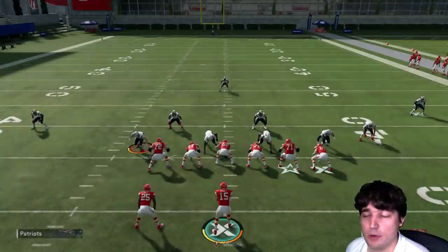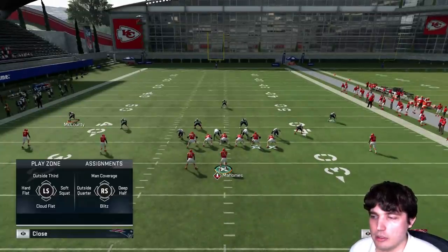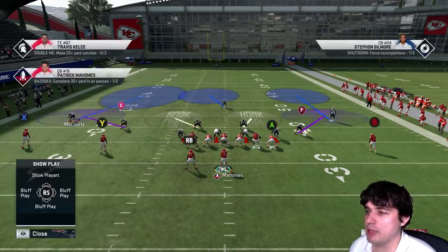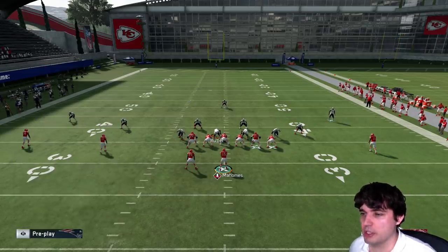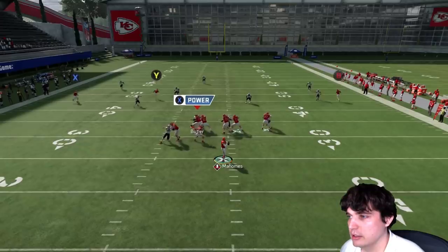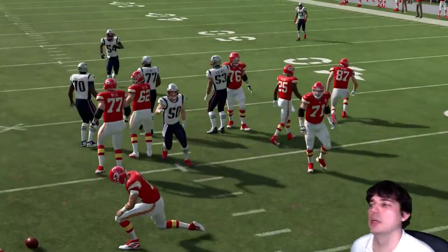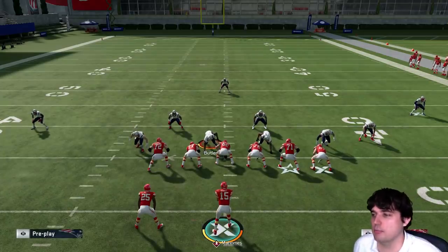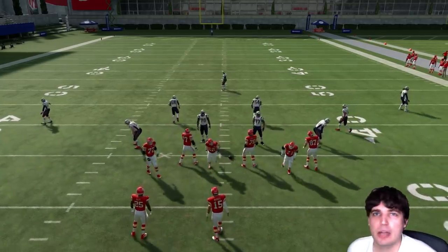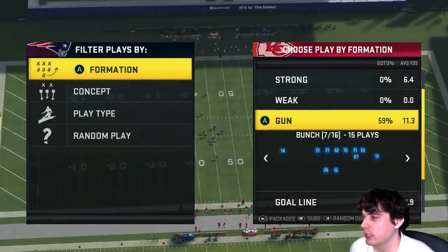If you want to stop that on defense, you'll need to deep half your cornerbacks. Click on them with A, then go right stick right — do you see how it says 'deep half' right there? This will stop that one-play bomb. Even with max protect he got sacked, but you can see how the corner was running stride for stride — couldn't really pass lead left on him. That's basically what you need to do to stop it. So those are the cover three beaters, either from a wide set or a tight set.